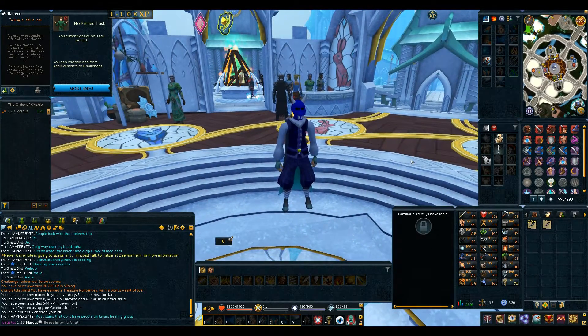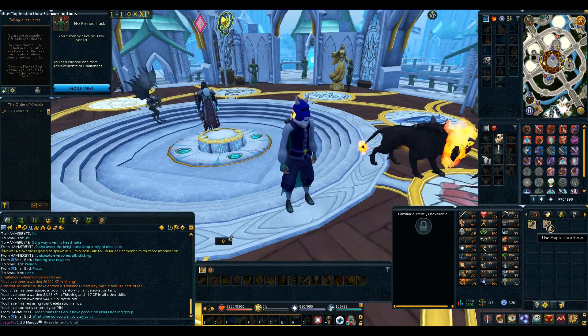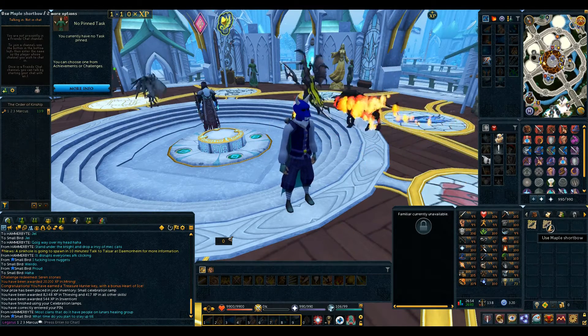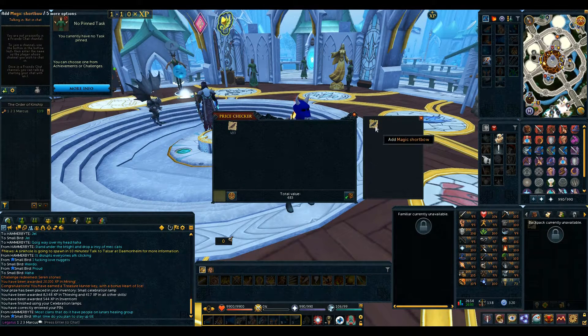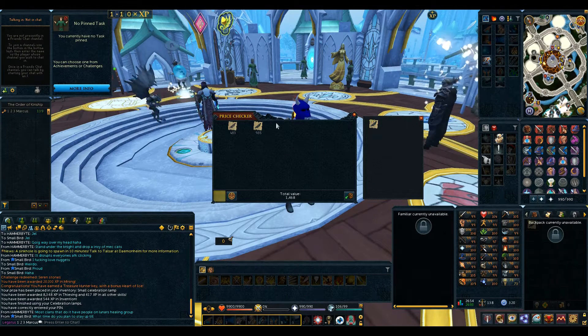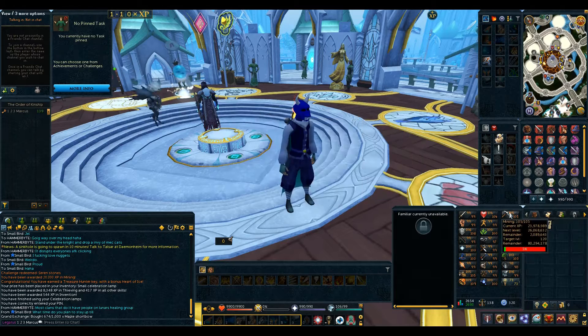This video is for dexterous components and it's only going to be a quick one. I've looked into a few different variations of ways to get these dexterous components and I've settled on short bows - magic short bows for myself, but I also want to do maple short bows to show you the difference. When I first started doing this two years ago the cost of maple short bows was very cheap, but now a maple short bow is 483 coins compared to magic at 985, so it's roughly double the price.